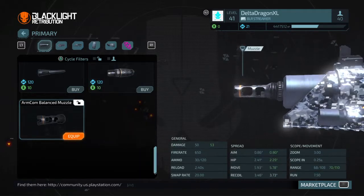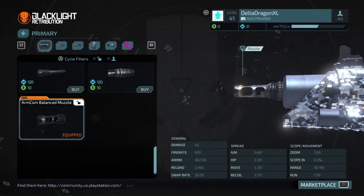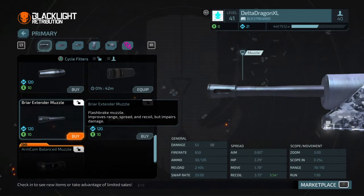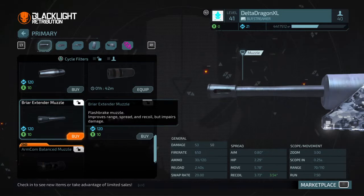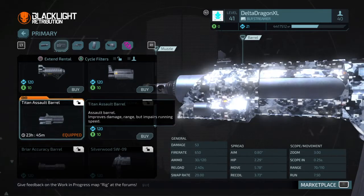You're gonna go all the way down to the bottom for the muzzle and get the ARMCOM Balance Muzzle. What this does is it makes it so that your damage will kick back up to base, while having just as little spread as the other minimum spread muzzle — without raising the recoil much — as well as adding three damage points.